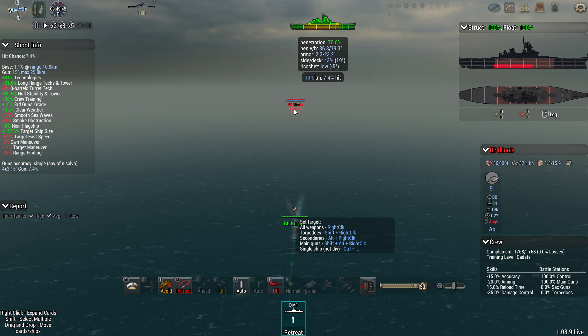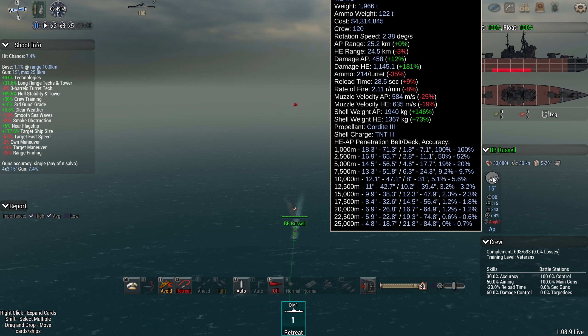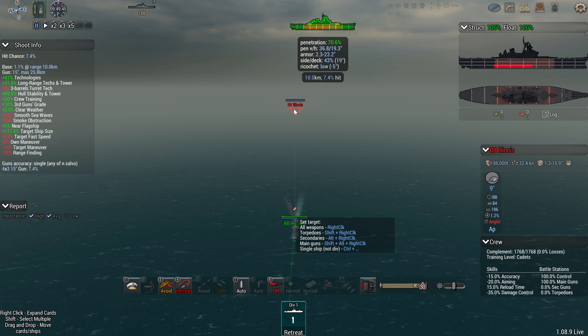Underneath the color indicators you have the penetration value. If you've got multiple guns on your ship, it gives you the values of the largest gun. We've only got one gun at the moment so the penetration is 17.6. This basically combines your chance to penetrate both the belt and the deck, so it's possible to have 100% chance to penetrate the belt and 0% chance to penetrate the deck, in which case this will show 50%.